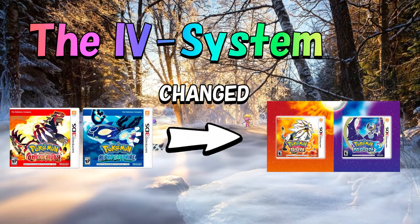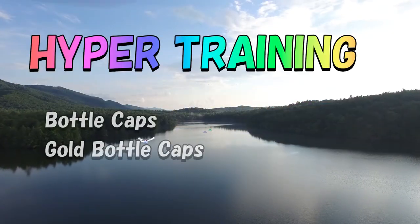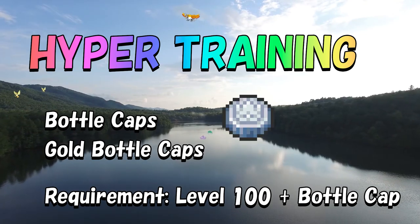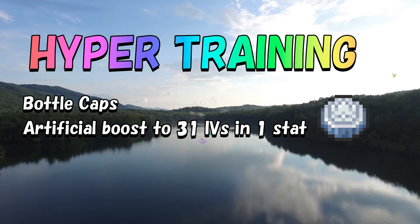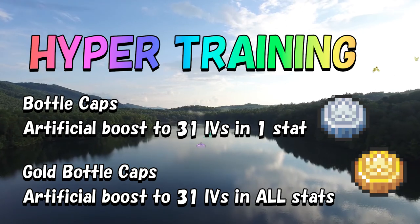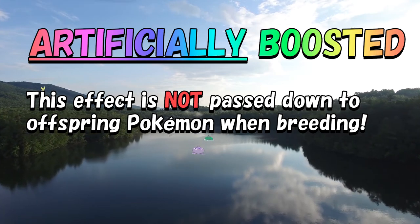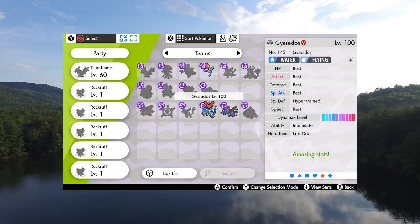In Pokemon Sun and Moon and onwards, a group of items called Bottle Caps were introduced. These Bottle Caps are used when hyper-training your Pokemon. When your Pokemon reaches level 100, there is a specific in-game location you can go to hyper-train your Pokemon, so long as you bring a Bottle Cap or a Gold Bottle Cap with you. The Normal Bottle Cap will artificially boost the IVs of a single stat to 31, while a Gold Bottle Cap will artificially boost the IVs of all stats to 31. Take special notice of the word "artificially" — the change is permanent for the individual Pokemon itself, but will never be passed down to offspring when breeding.